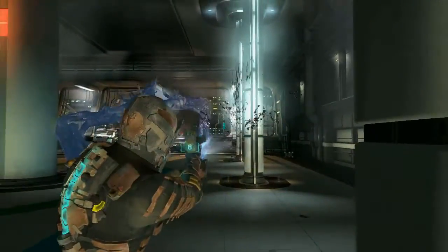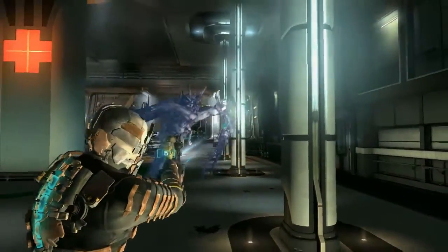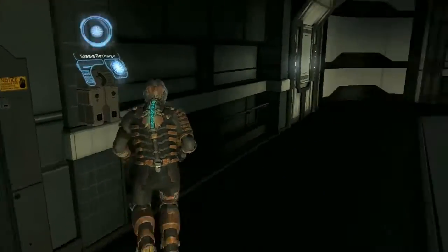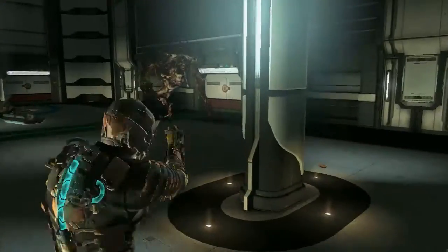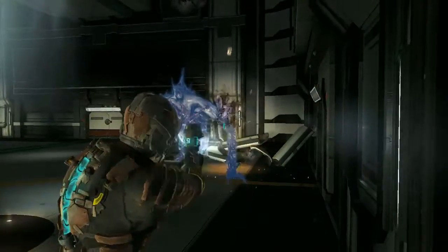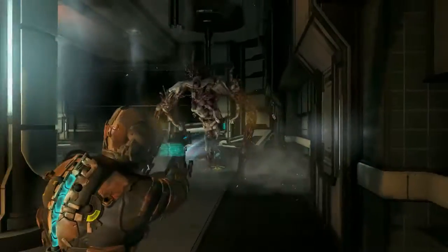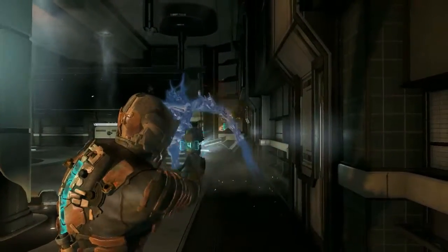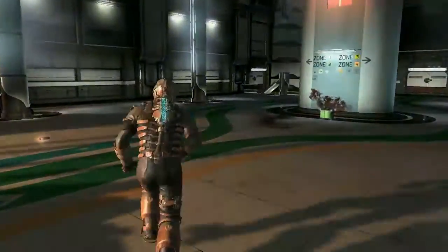I want to use a lot of stasis on this guy, and there is a free stasis recharge box. So just run to that, load up, and then start running in circles. He'll tear down those beams, and they usually drop some health or something. There's a few health things and ammo things lying around, but I was so stacked going into this fight that I didn't even need it.